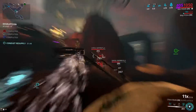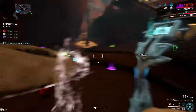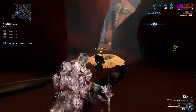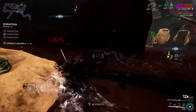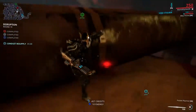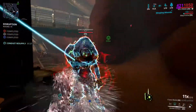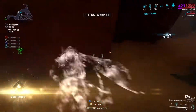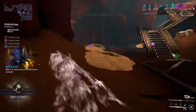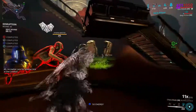Probably a bit faster than these Grineer, because they do have a lot of armor, but Seeking Shuriken completely removes their armor, and then it's like one hit to kill these high-level enemies. The Demolysts do take some more damage to kill, but that's only because Demolysts have higher health and armor values.